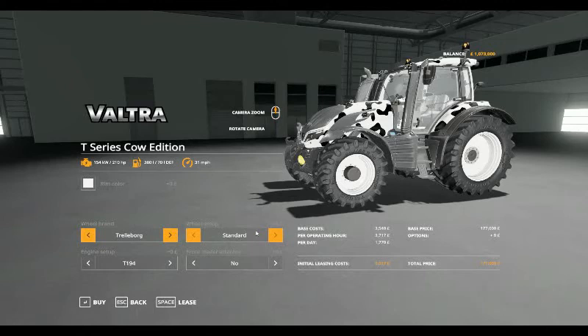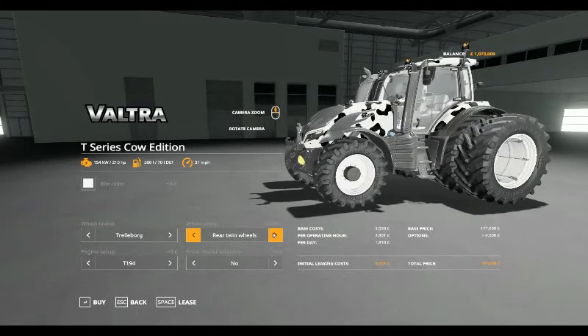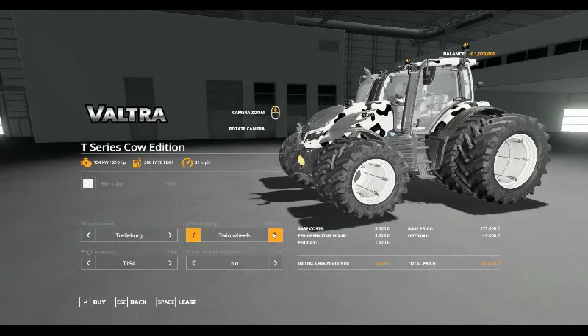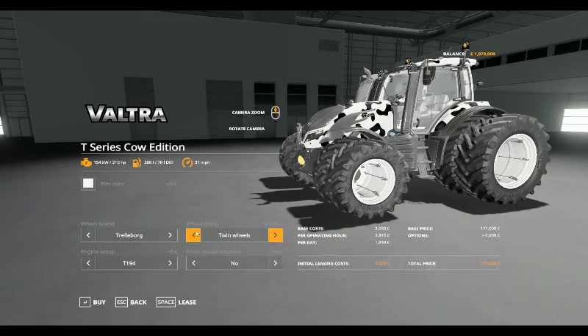On the Trellborg you get the option of standard, wheel weights, wide tyres, wide tyres with weights, narrow tyres, rear twins, twin wheels, and standard again.